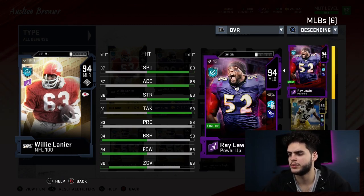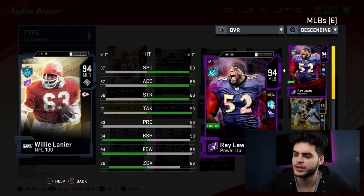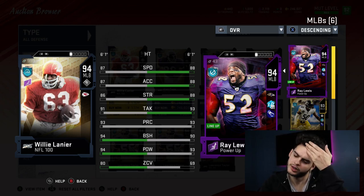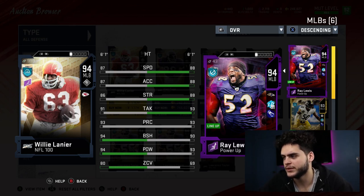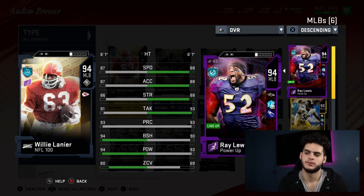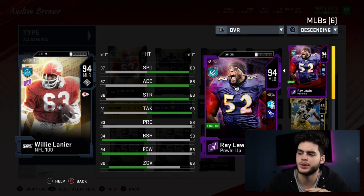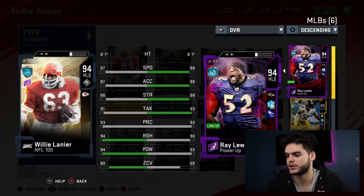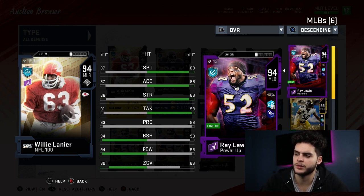Ray Lewis has better speed, better acceleration, better strength — both are 94 overall so it's pretty even. Tackles are even, play rec is even, block shed is four better for Lanier, hip power is one better for Lanier, but zone is 11 better for Lanier. Honestly, if you use Ray Lewis, that zone difference won't matter much. But if you don't use Ray Lewis, Lanier is basically Ray Lewis that you don't have to manually control and can play zone on his own. I don't think it's worth spending 800k to a million coins right now — if I pull him from a centennial pack I'd probably just sell him.